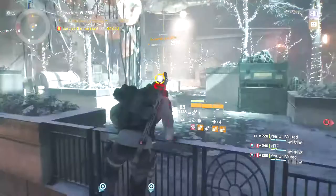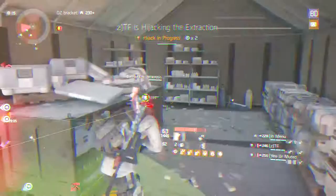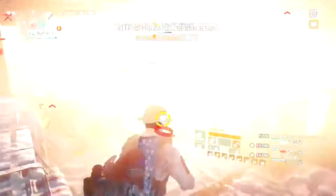No matter what, the way to dominate in the dark zone by yourself is to have a hybrid build, so you can have your med kits and your pulse back if you're using pulse, or your turret back if you like turrets, or immunizer, etc. The second step is knowing when to use your heals.